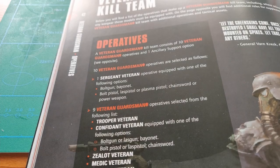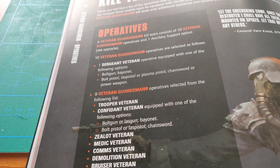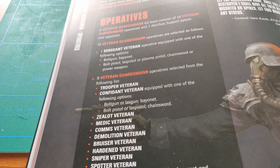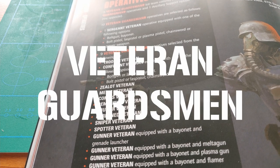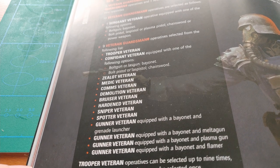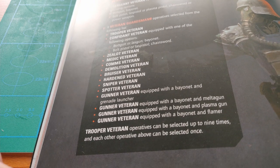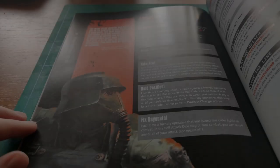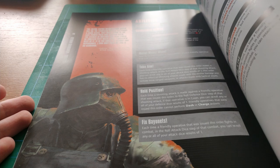The points system is gone, and if you want to assemble a Kill Team, you'll have to pick models from a predefined roster found in your Octarius book or compendium if you're not running Kriegsmen or Orcs. A Veteran Guardsmen Kill Team is composed of a single big fireteam that includes 10 veterans and one ancillary support option. However, while building your Guardsmen, you might notice that you can't pick all the specialist options and you're forced to make some choices. Or are you?